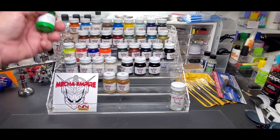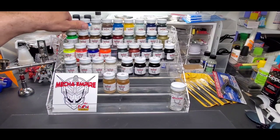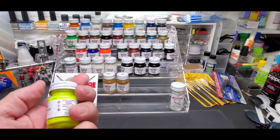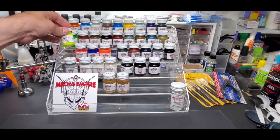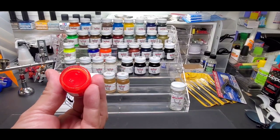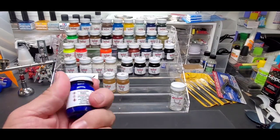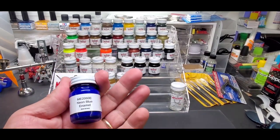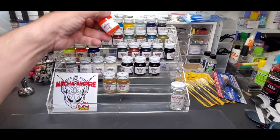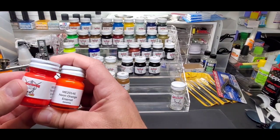Now we'll go to the neons. Neon green, neon chartreuse or yellow, neon red, neon blue — which is rare, you don't really get many neon or fluorescent blues out there, that's a really nice one. And neon orange. Here on the bench they kind of look similar on camera, but you'll see the difference when they're sprayed — a drastic difference.